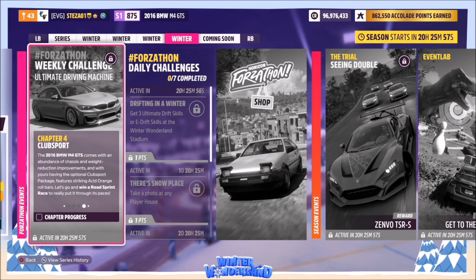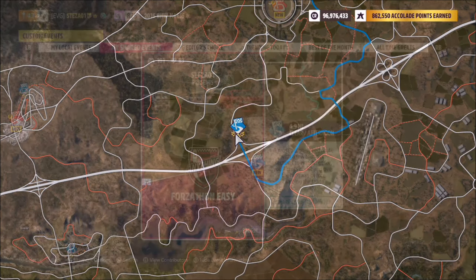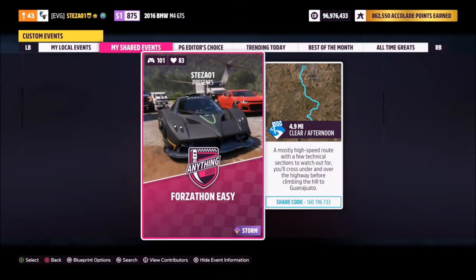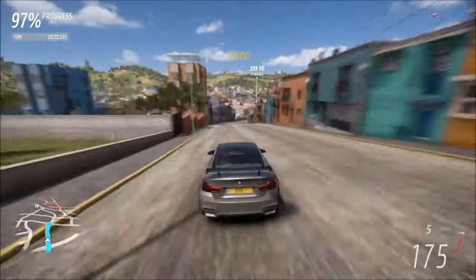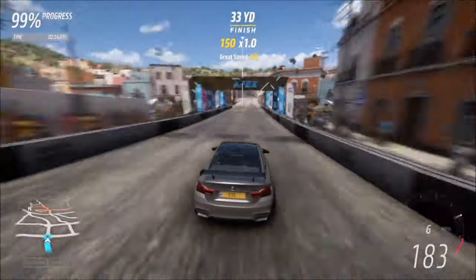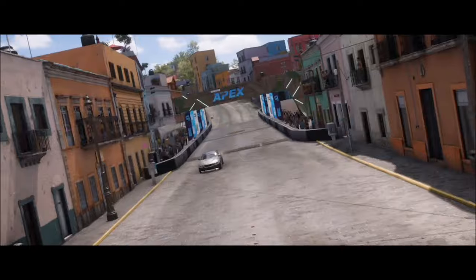The final challenge is nice and easy - it just wants you to win a road sprint race. I recommend heading over to the Landura sprint, though any race with 'sprint' in the name that's a road race will complete this challenge. I've created a race called Forzathon Easy with the share code on your screen - it's a normal race with no AI drivers, so you don't have to worry about beating anyone. It's a very easy way to win and complete the final challenge.